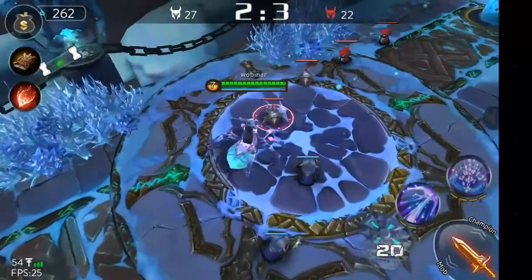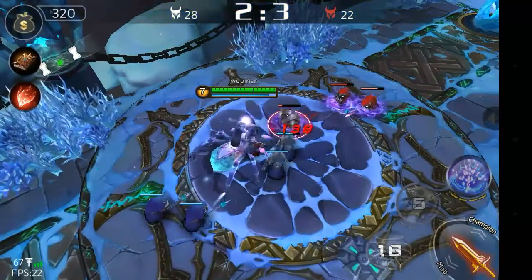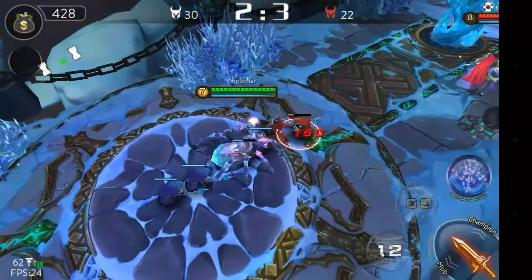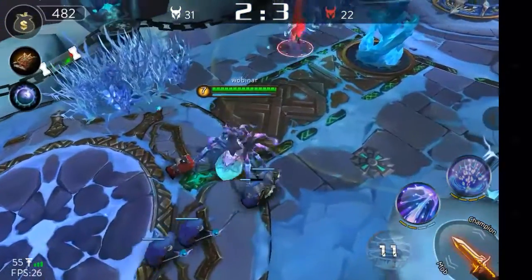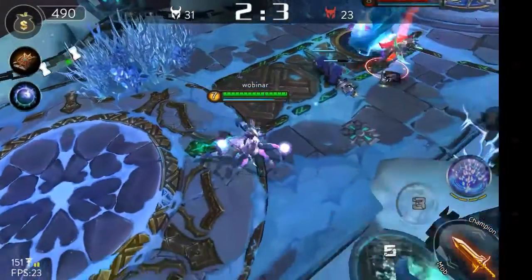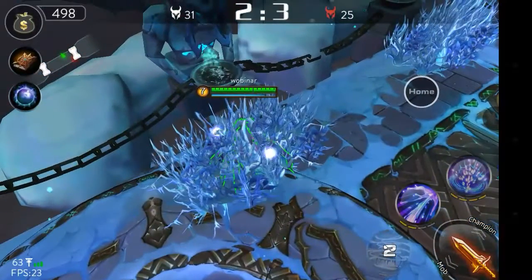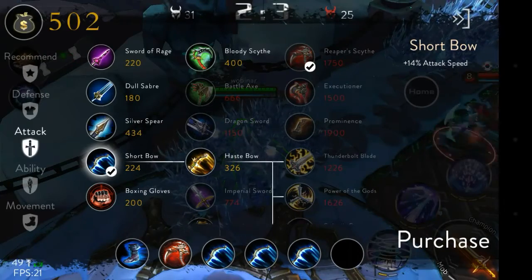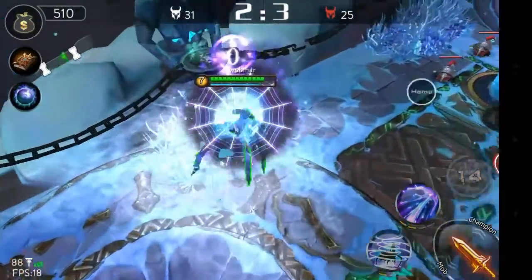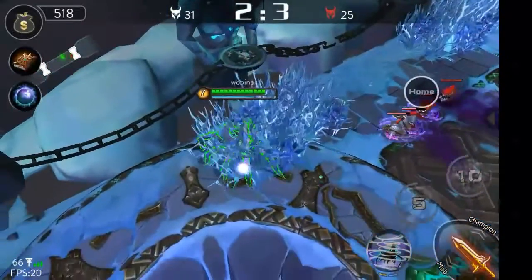She can stun me whenever she wants, she has a really nice stun, and she can also teleport to you and deal additional damage. Her ultimate is made to burst enemies, while my ultimate is more like support, so it's going to be a little more difficult. She's being very aggressive, which is nice — I like the way she's playing, and that's why I chose this match to upload.